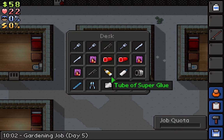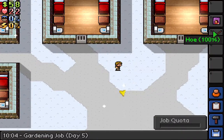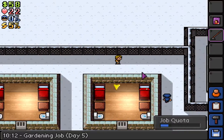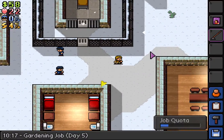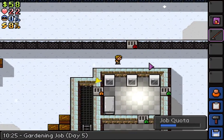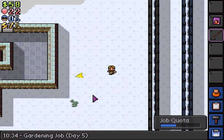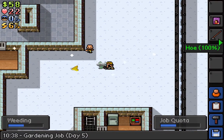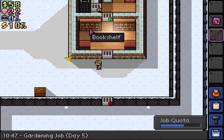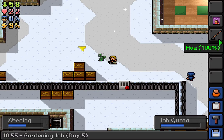I don't want too much contraband in my desk at one time, so I'm gonna try and limit the amount. I could combine two items into one to save desk space, but I think I'll keep them uncrafted for now because we don't actually have anywhere to hide our stock. We're gonna have to make a really fast escape in the coming days.